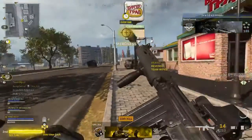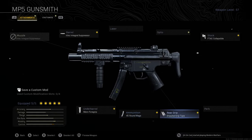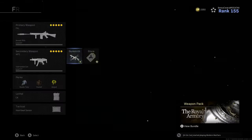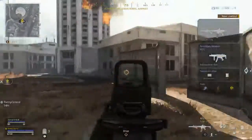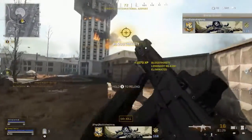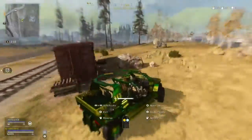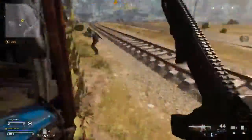I pair the FAL with my MP5 build, which includes the Monolithic Integral Suppressor, the F-TAC Collapsible Stock, Merc Foregrip, 45 round mag, and the Stipple Grip Tape with the same perks and equipment. Next we have another assault rifle that is very viable and probably the closest to how the Grau used to play, just not quite as good — and that's my M13 loadout.